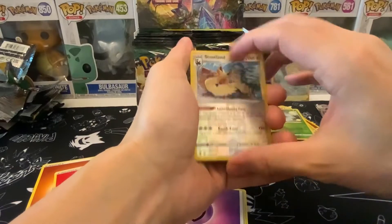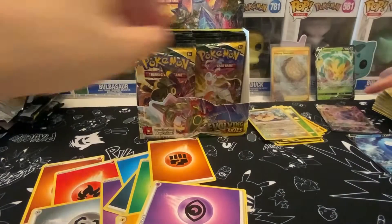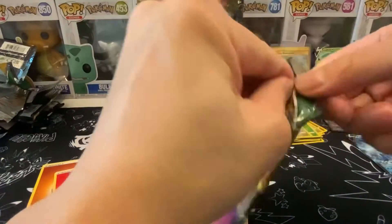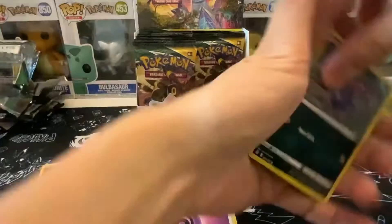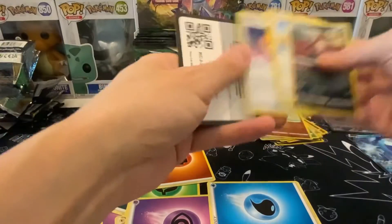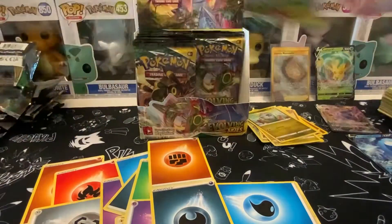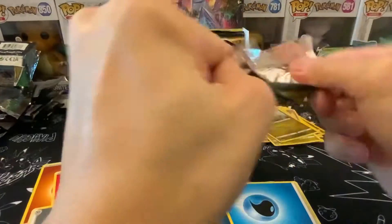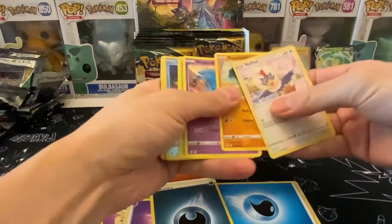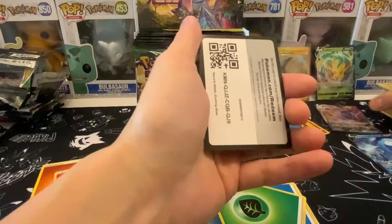Let's see what it is — Glaceon and Leafeon! Yes! I love these eeveelutions. Even though I have all of them, I love seeing the V ones — just love seeing it, can't hate it. I was making backgrounds with white backgrounds and stuff, but I decided to up my game and get Photoshop now, creating some nicer-looking thumbnails. It's been quite a learning curve — Photoshop is such an amazing tool but it's definitely not easy.